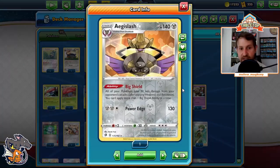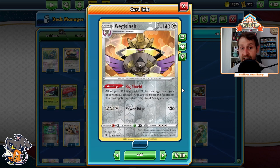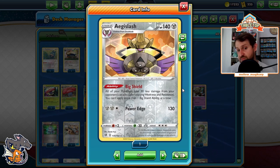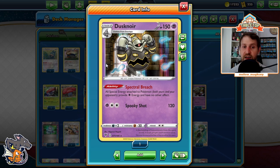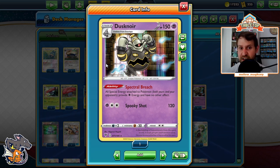We also play Aegislash — Big Shield: all our Pokemon take 30 less damage from our opponent's attacks. Very big deal. This prevents our Stage 2s from getting OHKOed in certain situations and then we can heal them. The extra 30 damage reduction throws our opponent off — they don't get to Guzma and OHKO us. And Dusknoir from Vivid Voltage: all special energy attached to Pokemon provide only colorless energy. There are a lot of special energy-reliant decks in the format. Mewtwo and Mew can play Stealthy Hood to get around this, but once you remove that hood, they suddenly can't attack with anything.